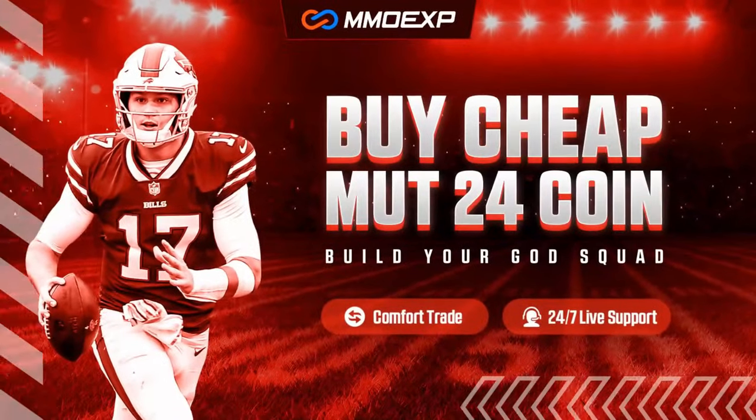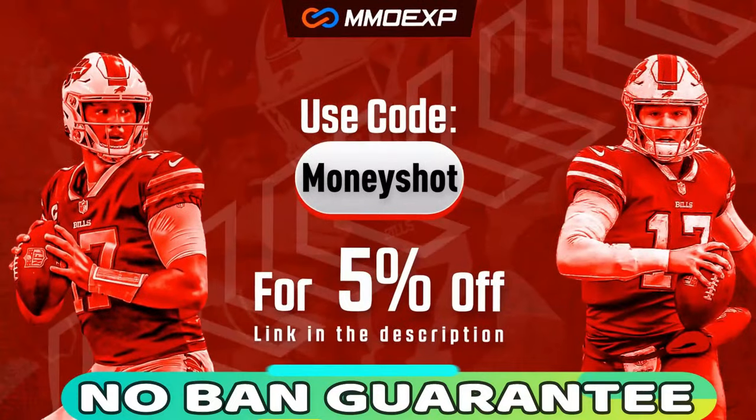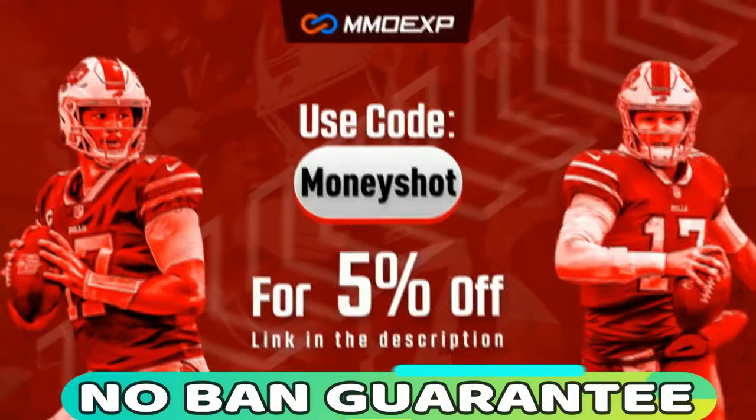For the fastest, cheapest, and most reliable coins in the market with a no-ban guaranteed delivery, check out my coin sponsor mmoxp.com and use discount code MONEY SHOT for five percent off your order. Link in the description below.